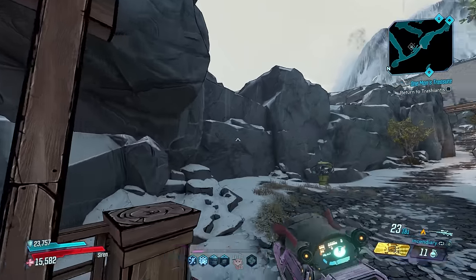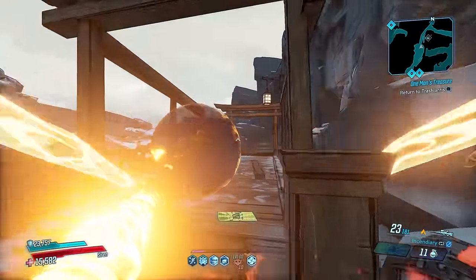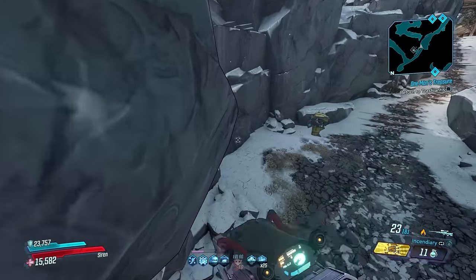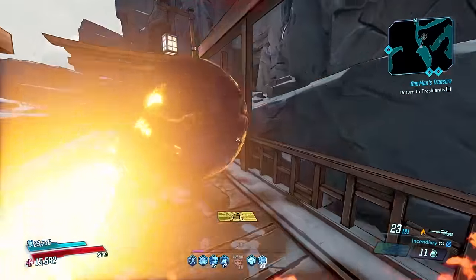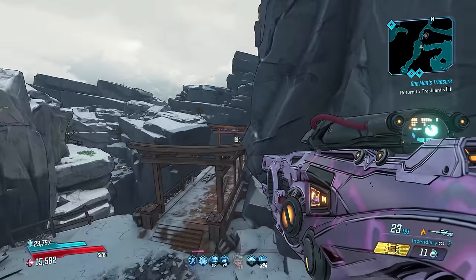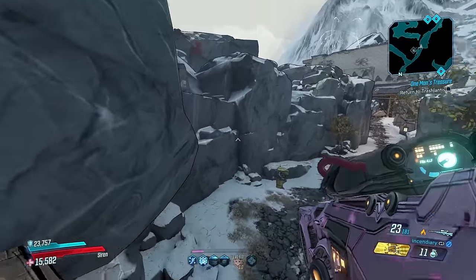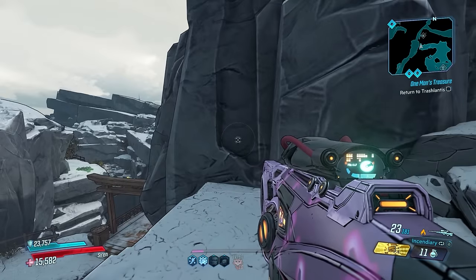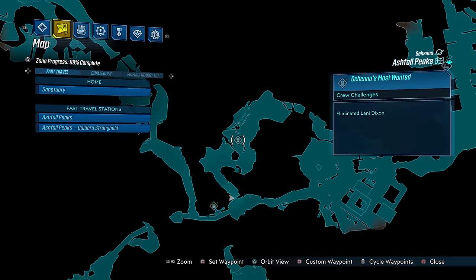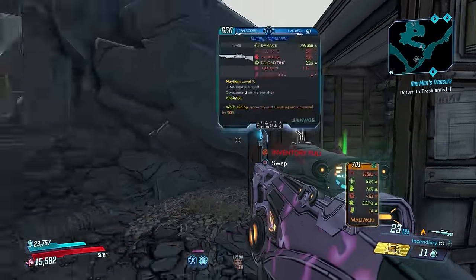What you want to do is jump up to that ledge. You might think you just parkour onto this little ledge and then get up there, but it doesn't work that way. You need to get some speed going with Amara, jump up here — but don't just jump onto the surface and try to jump up there because you're not going to make it. You have to use the trick where you mantle, push forward, and jump at the same time. When you mantle and push forward, you get a speed boost which allows you to get higher than you normally would — that's what gets you up onto the ledge. There is also a port-a-potty here and I've gotten a lot of legendaries out of it.